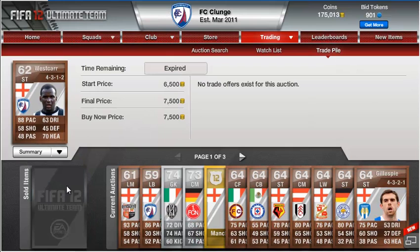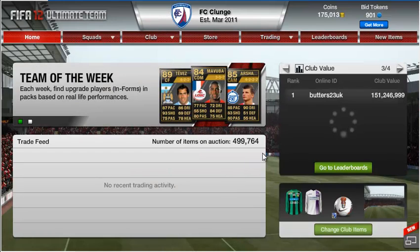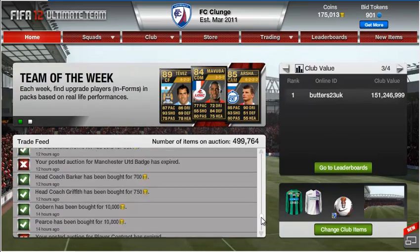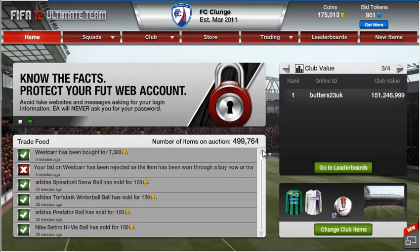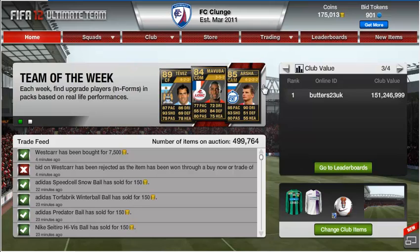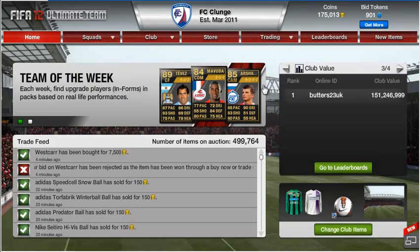The only other two players I actually sold — if I go back to my home and scroll down the trade feed, they might still be on there. Nope, they've gone. The only two players I did sell were my 4-1-2-1-2 Goldburn — he went for 10K — and the 4-1-2-1-2 Taylor, the right midfielder, he went again for 10K. They both got binned last night as well. So as you can see, I've gained 75K so far just from getting rid of items and a few players.